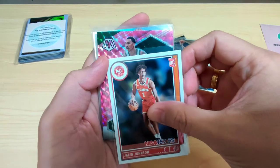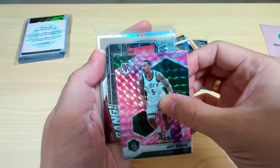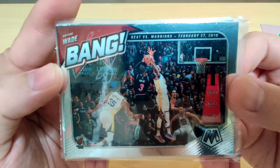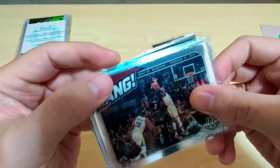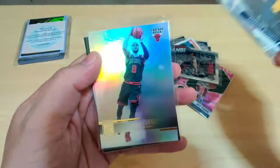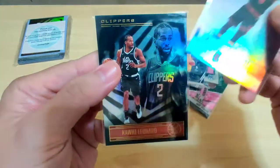Next card is a Mosaic pink parallel. Then — Dwayne Wade! Bang! Yes, this is a hit for me. One of the best shooting guards to ever play the game. Dwayne Wade, Mosaic. Nice. And next is Prestige Donovan Mitchell. Then a Bulls card — Zach Levine, my PC. I already have this one but it's always welcome since it's my PC. And the last card is Kawhi Leonard, Clippers. Nice, another hit.